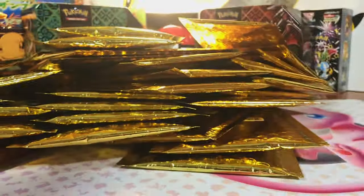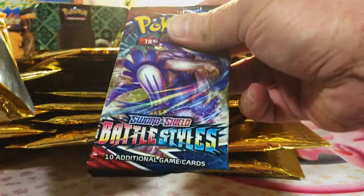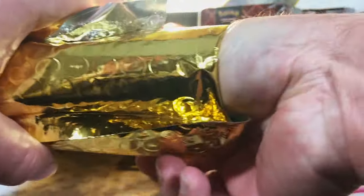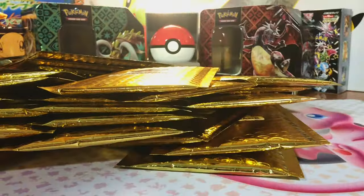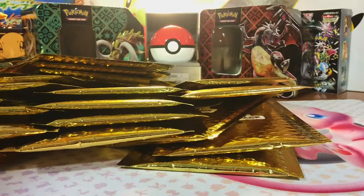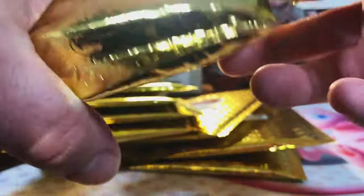Silver Tempest. Fusion Strike. Crimson Invasion. Battle Styles. Paldea Vault. So far we have a really good variety of packs — this is the second time I've gotten these and I gotta say I enjoy them. Paradox Rift — first of that. Fusion Strike. Silver Tempest. Fusion Strike. Paradox Rift. Sun and Moon Base Set — I don't get to open Sun and Moon a whole lot. Even if we don't score a vintage, we got a Plasma Freeze pack. I'm good with that.